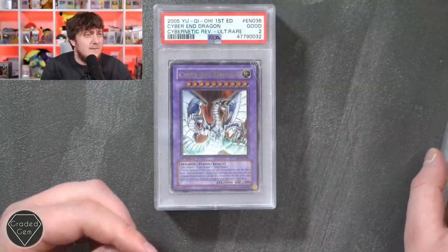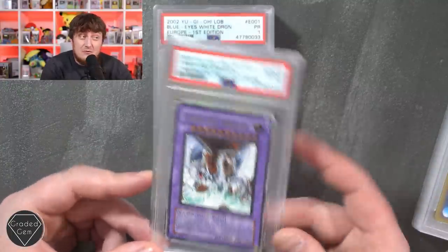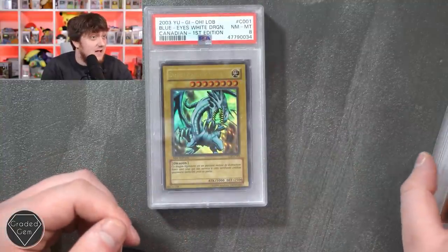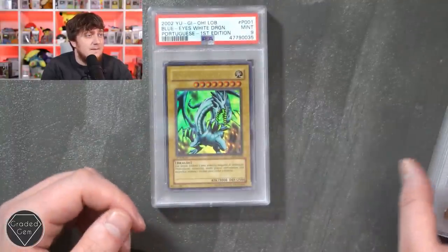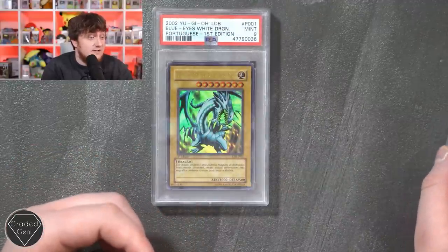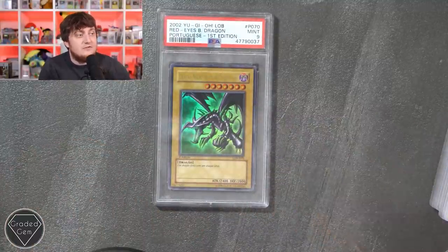Then a good 2 on the Cyberdark Dragon Cybernetic Reversal ultra rare - obviously a big thing, I'm surprised they didn't get a poor one. And the Blue Eyes White Dragon also first edition getting the poor one with a big bend through it. Near mint 8 on your Canadian first edition Blue Eyes White Dragon, then a Portuguese first edition mint 9 - that's a solid solid grade. Portuguese again mint 9, and last but not least mint 9 Red Eyes Black Dragon Portuguese first edition. Bruno, hopefully happy with those grades.